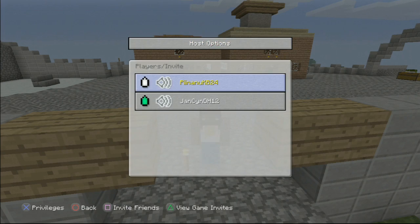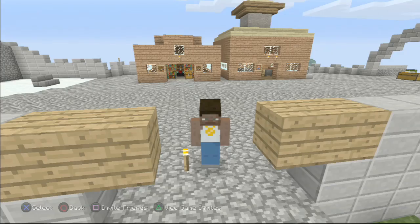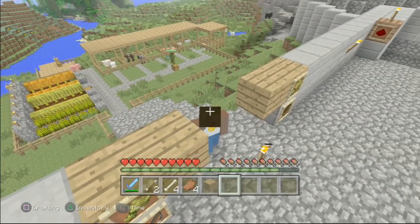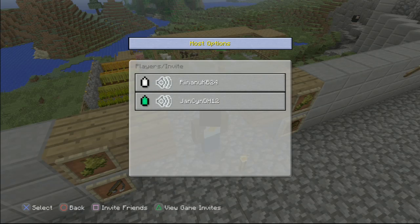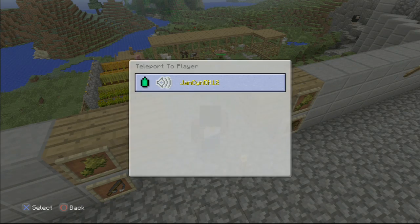What you want to do is press Select, go to Host Options. You can either teleport to a player or teleport a player to me. So I'll show you — you see that person over there that's invisible, so they need to put on armor. I'm gonna go teleport to them by clicking Host, Teleport to Player, and clicking the person you want to teleport to.